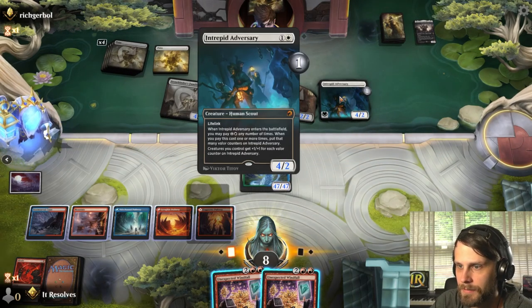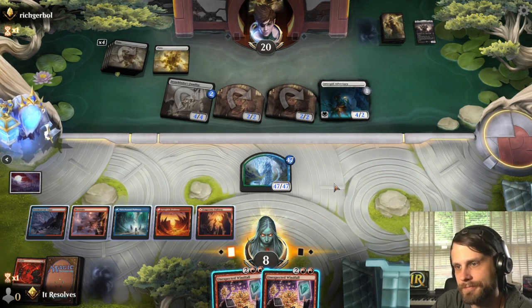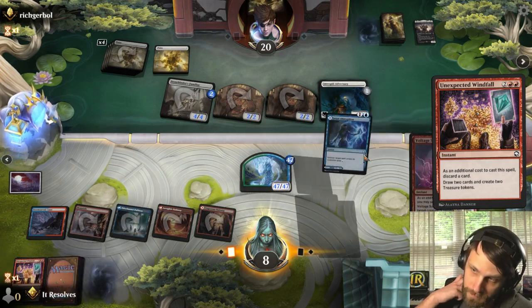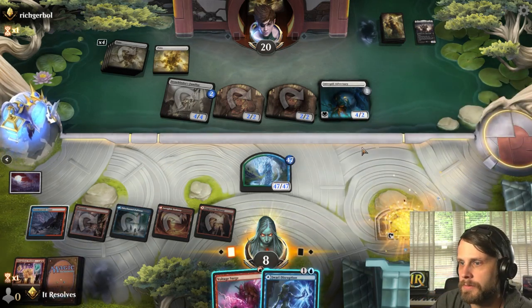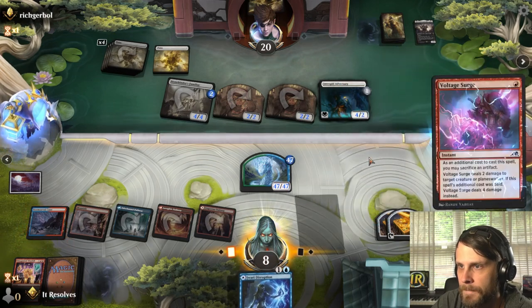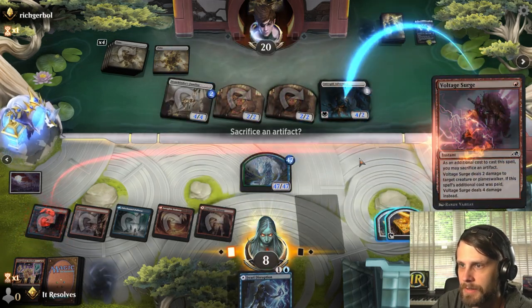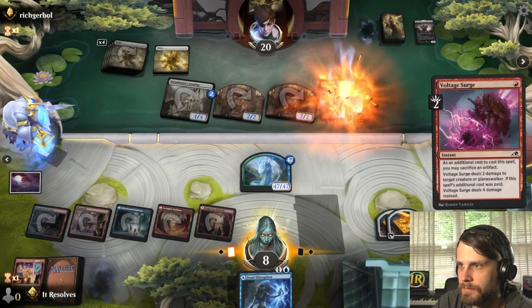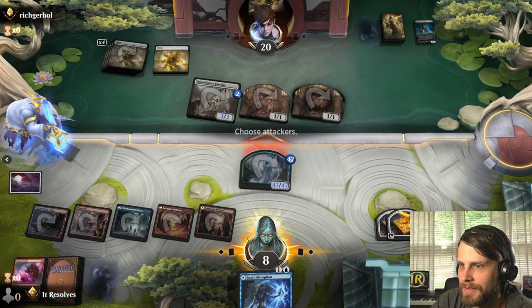We can make them block. First we do this. Okay, that's actually really helpful. Now we can just kill this and... wait, no — summon zero. Now we just win! Yeah!